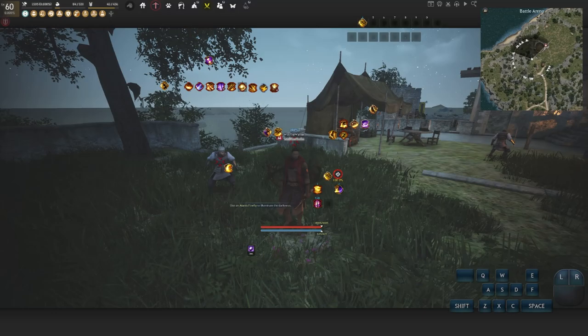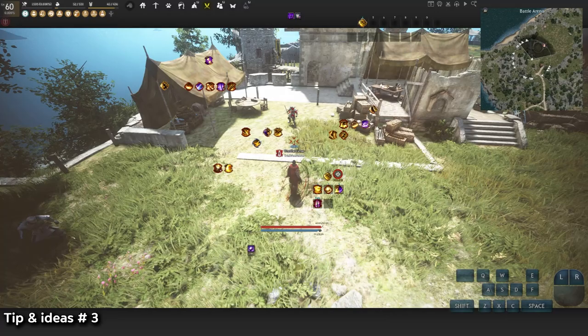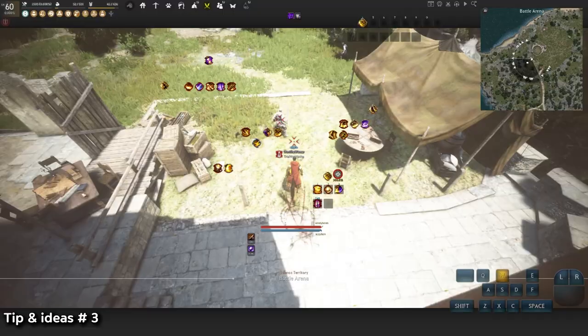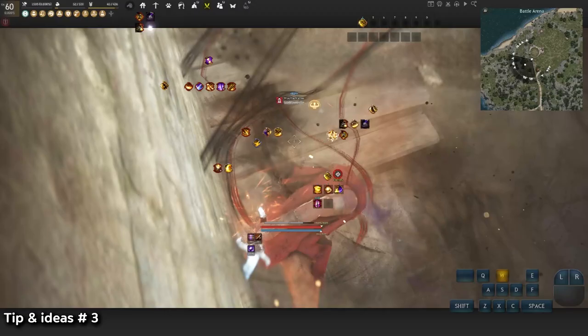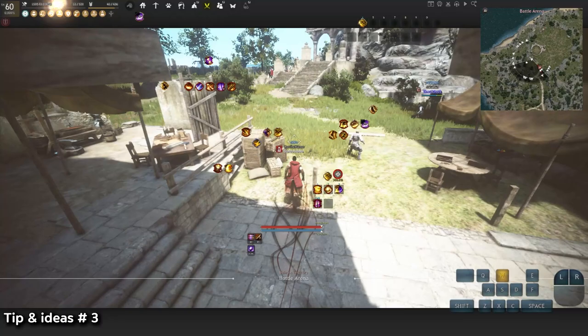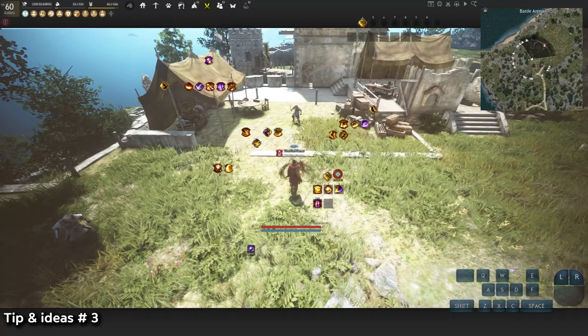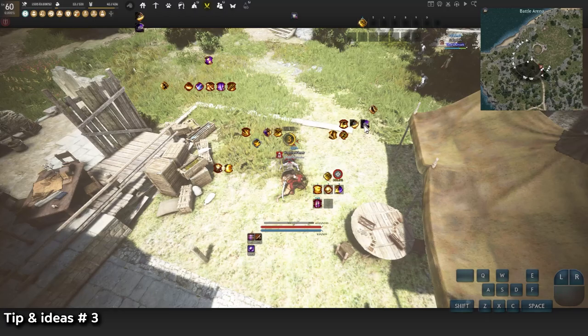If your Sand Slicer misses after warping through the enemy, the problem is trying to 180 turn into Piercing Tornado — it just goes forward. The fix is to add Halady Assault in the middle. So the sequence is: warp → Sand Slicer → Halady Assault (WF) → turn → Piercing Tornado (WRNB). This gives you a clean 180 degree turn to hit the enemy behind you.